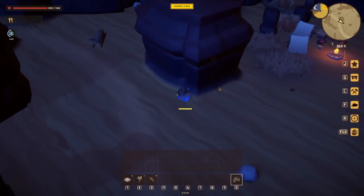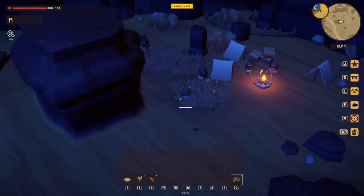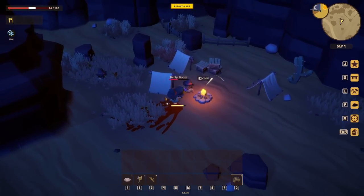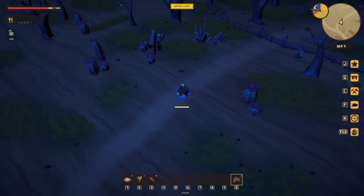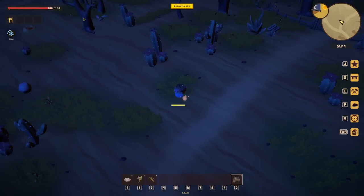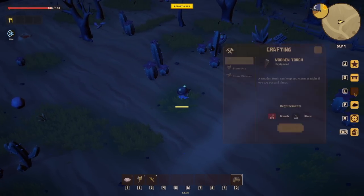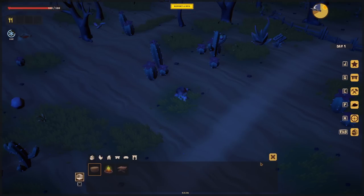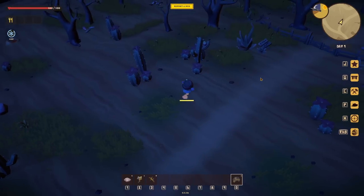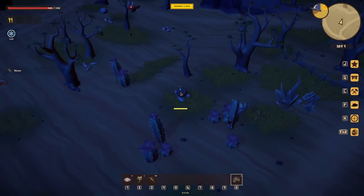It's going to get to night time and we might potentially die of cold because I can't get any branches. Cold's building up, we're quite cold, and I don't know how to put a campfire down. What if we go over here and just try to get around their campfire? They're fighting - right, I suspect we've just died. They've got guns, we haven't got guns.